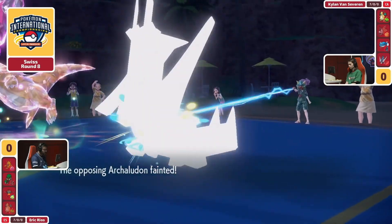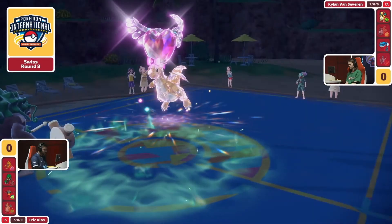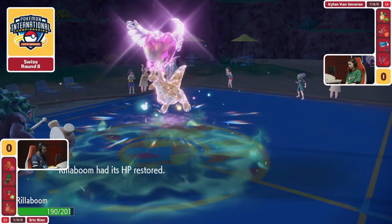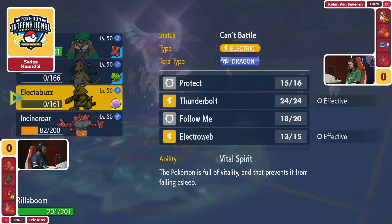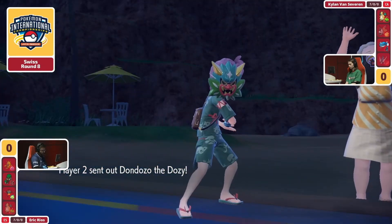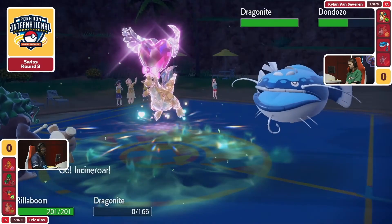The Dragonite for Eric does get knocked out, but Kylan is going to be so excited for that. Archaludon is a worthy sacrifice to have to make, and you still have a full HP Dragonite on the field that is going to be able to keep that Multiscale. The problem is there's still this Incineroar, but you still have two very powerful Pokémon for Kylan.